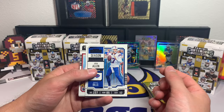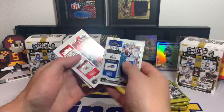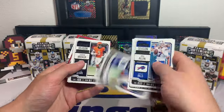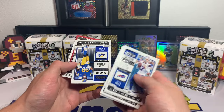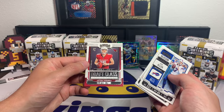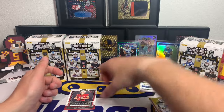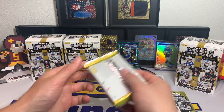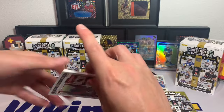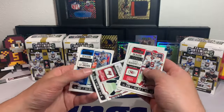This is the base — Josh Allen season ticket, Travis Kelce, Chris Godwin, Jared Goff, Saquon Barkley, Jaquan Brisker, Aaron Donald, and then a Draft Class Clayton Toon, rookie round five pick five. There's our first rookie, but that's not a true rookie — that's the rookie insert as I would call it. Then Buda Baker, OBJ, Patrick Mahomes, Baker Mayfield.